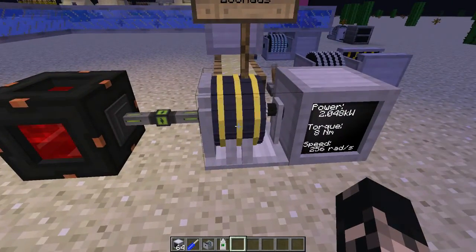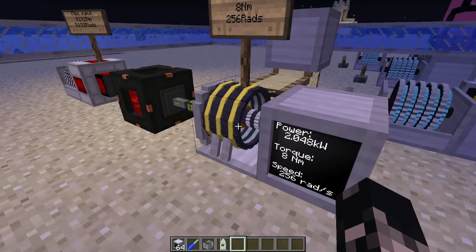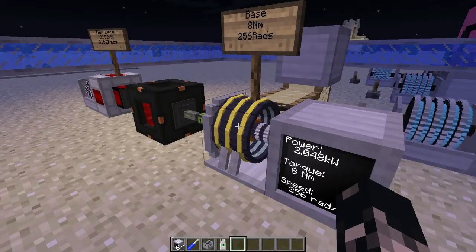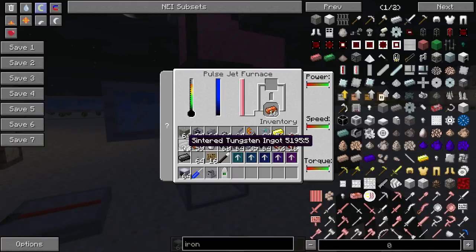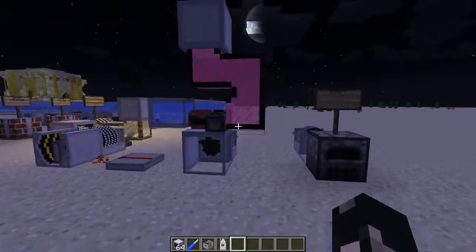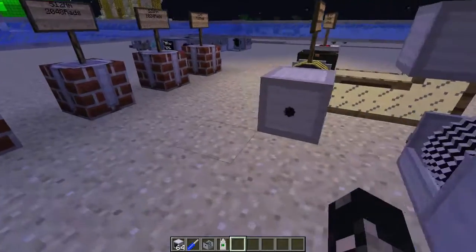The dynamo converts RF power into rotary craft power — torque and speed. Many of the upgrades required for the magneto static engine to increase its output require inductive ingots, sintered tungsten, bedrock alloy, and currently in my let's play world I don't have access to jet fuel. It also needs a magnetizing unit for one of the upgrades.